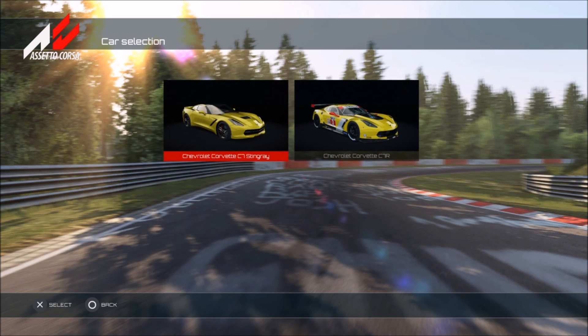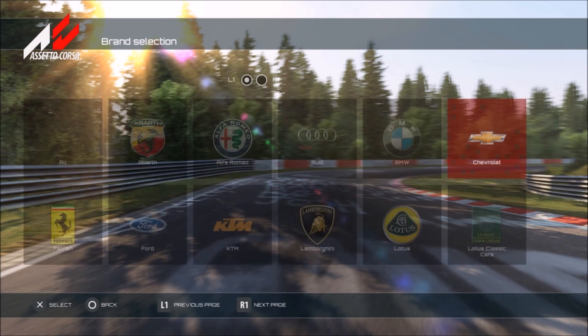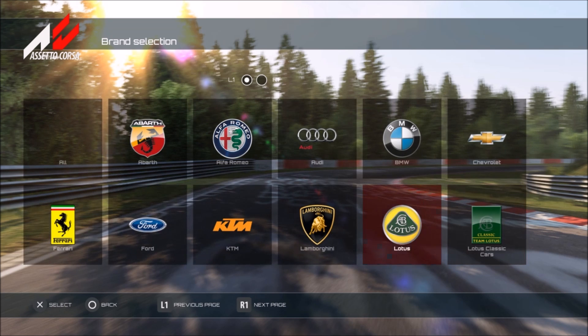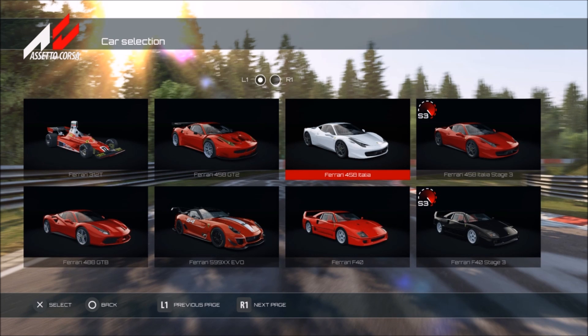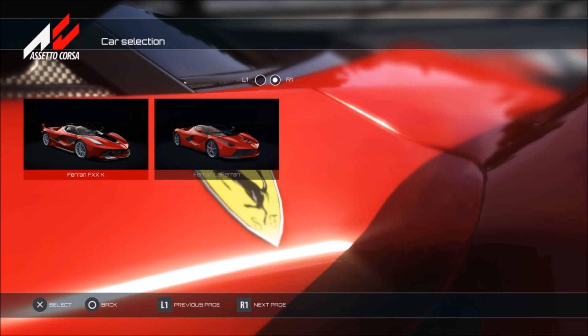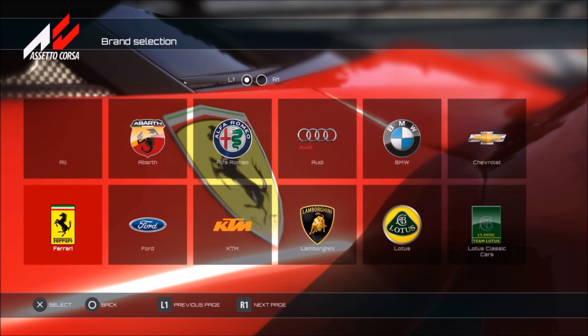Moving on to Chevrolet, we have the C7 Stingray and also a racing version of that, which is quite nice. And going over to Ferrari - of course it's Italian so there's lots of Ferraris. We have the 458 Italia, the 488 GTB, the old F40 which is quite an iconic Ferrari, the FXXK, and also the LaFerrari - quite a lot of fun indeed.